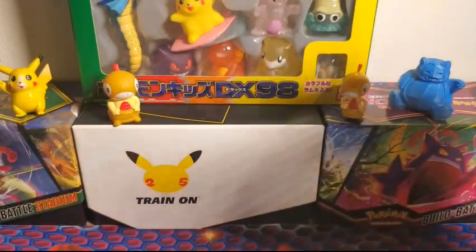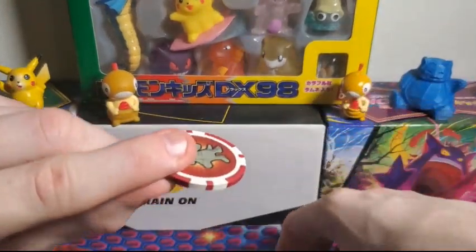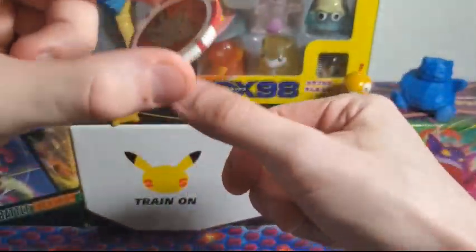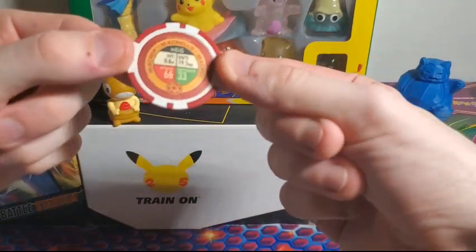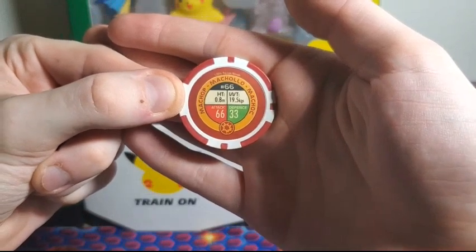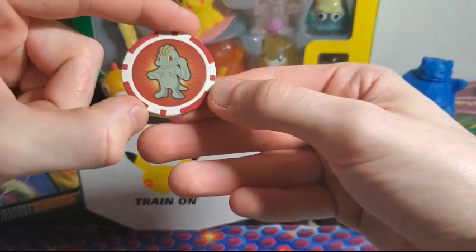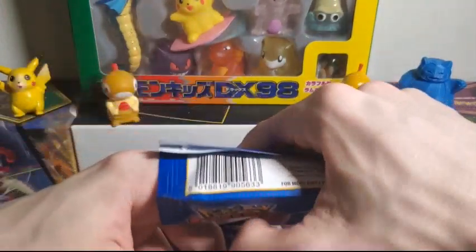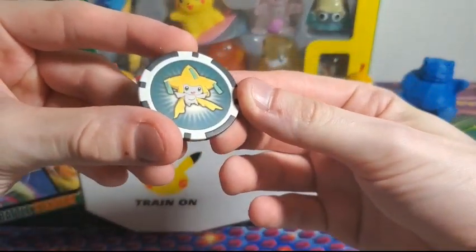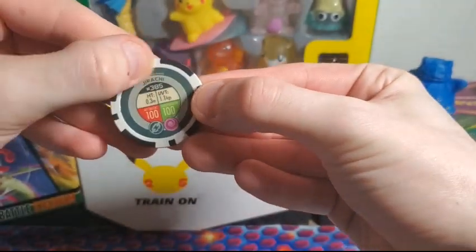Alright, let's see what chips we got — enough waiting! First one coming out: a Machop chip! Nice. They do have a little bit of weight to them; they're actually solid chips, just like real poker chips. It's a 2006 Machop poker chip — very nice. Next up: we did get the Jirachi! Not the golden Jirachi, but still the Jirachi chip — very cool.